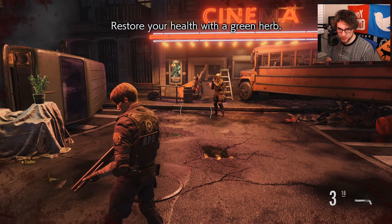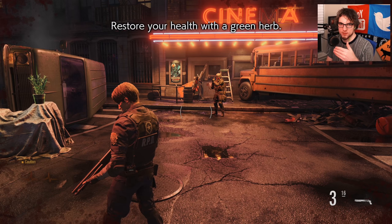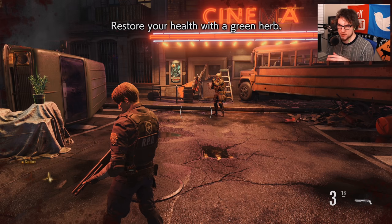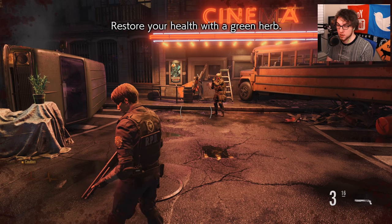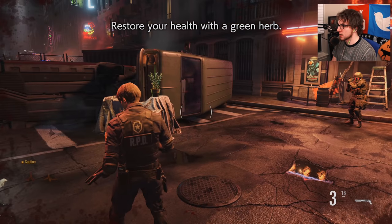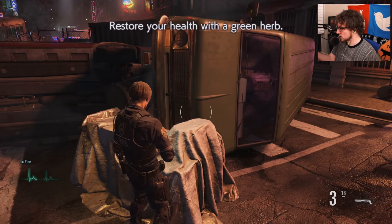Now let's talk about herbs and dodging. Take a look in the bottom left-hand corner — it'll say caution. This is a very classic feature in the Resident Evil games. You have different statuses of health: fine means you're doing pretty good and have most of your health; caution means somewhere around the middle; and red or danger means you're in trouble — a couple of hits and you're going down. The way you heal is by walking up to green herbs, just like ammo. Walk up and you're healed — it goes back up to fine.